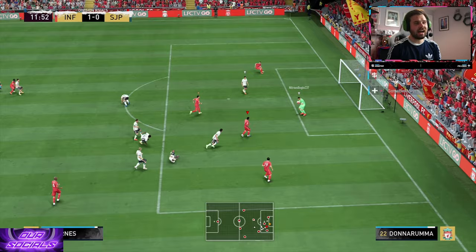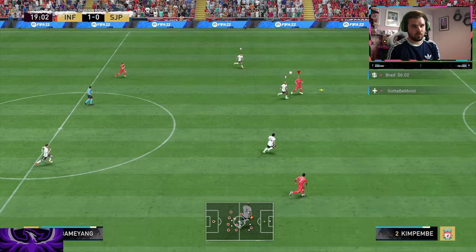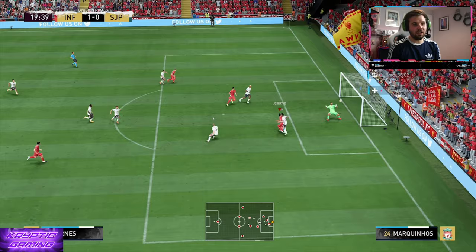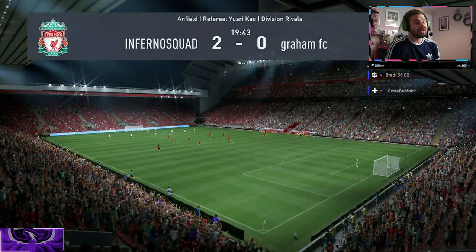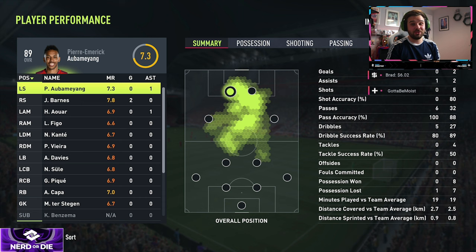He finds himself onside and shoots with his right foot — no idea why — it would have been better to finesse that with his left. A dinker finds Barnes and he shows his header ability — great goal. He's quite versatile: playing up front, within 20 minutes of FIFA he scored two goals and got us a rage quit. Fantastic performance from him in this first one.